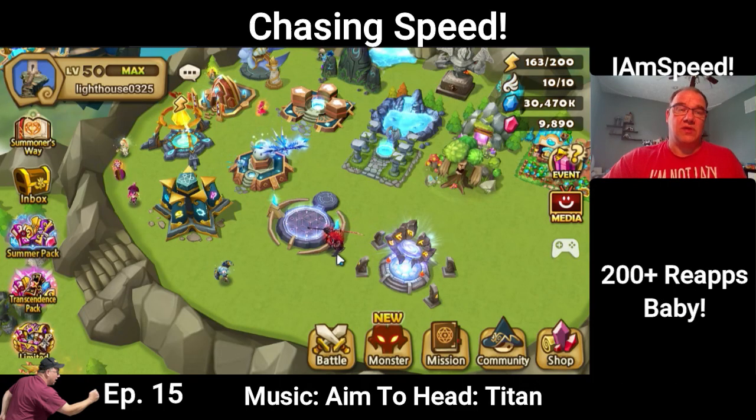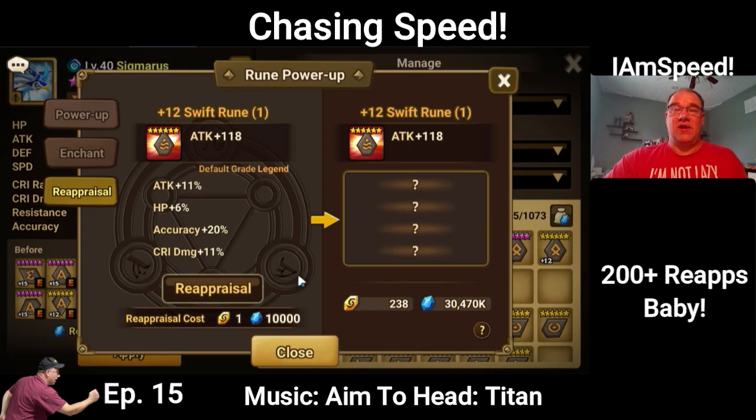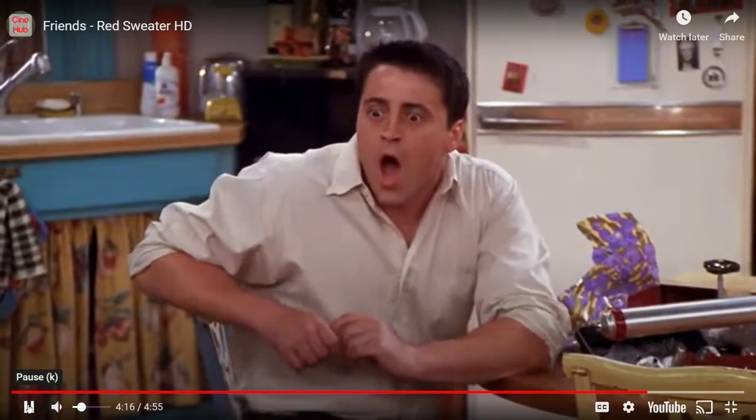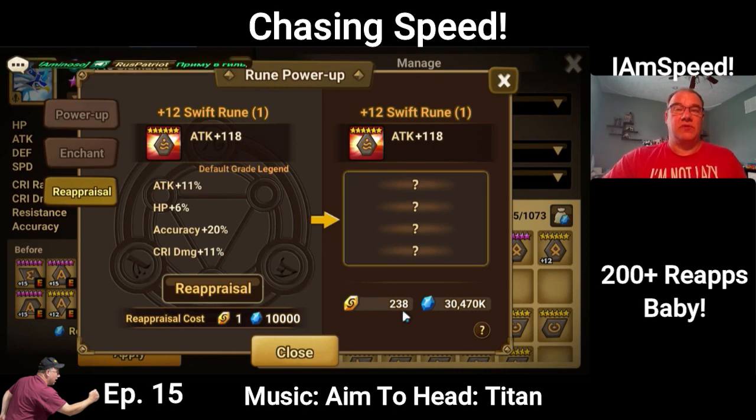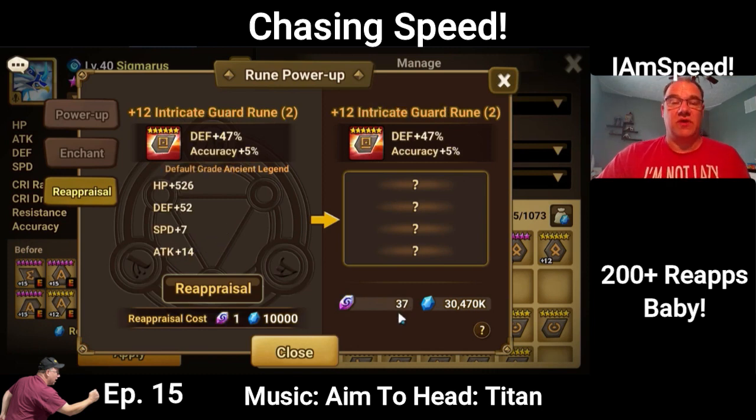We're back on gang member Lighthouse's account. Lighthouse has been saving up re-apps forever - he's up to 238. We're not going to use all of them, but we are going to use 200. So with 200 re-apps, how many quad rolls can we get? I'm excited to try this out, so let's get started. We also have 37 ancient rune re-apps, so we will try to use probably about 20 of those.